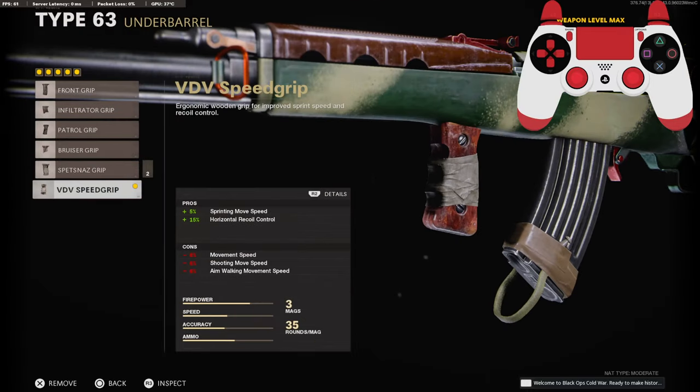On the underbarrel, I'm going to be going with the VDB speed grip for the 5% added to sprinting move speed and 15% added to the horizontal recoil control.